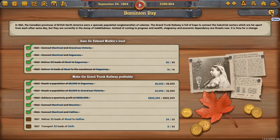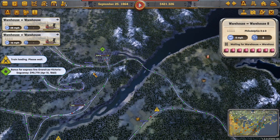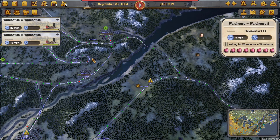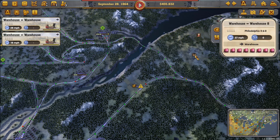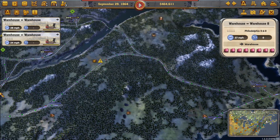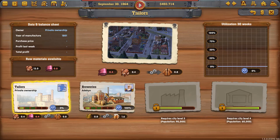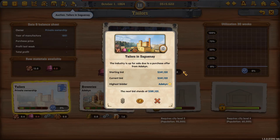Now the good news is that warehouse in Saginaw has a lot of good stuff to help cities grow. That's going to come over to our warehouse in Halifax, and both Halifax and Moncton can grab those goods. We're going to be able to leverage our warehouses to not only keep Saginaw happy, but to help grow Moncton and Halifax, because we're going to be shipping goods to both those cities through the warehouse network.